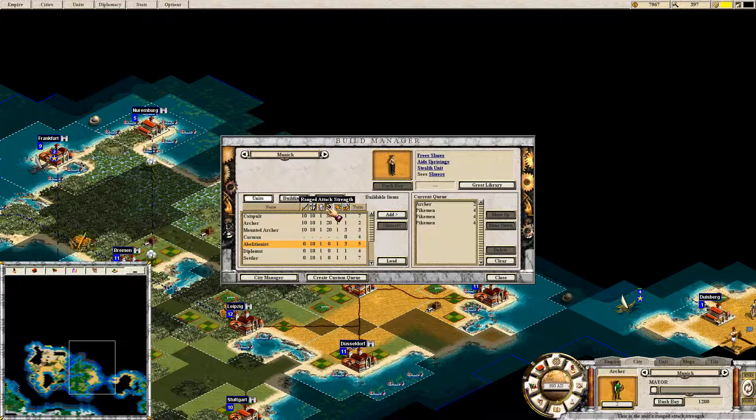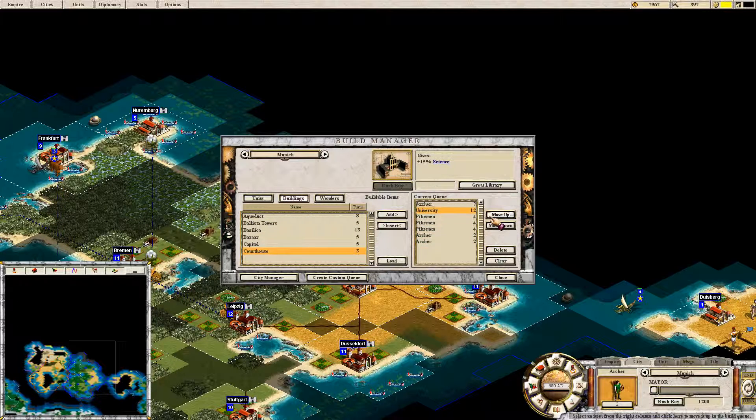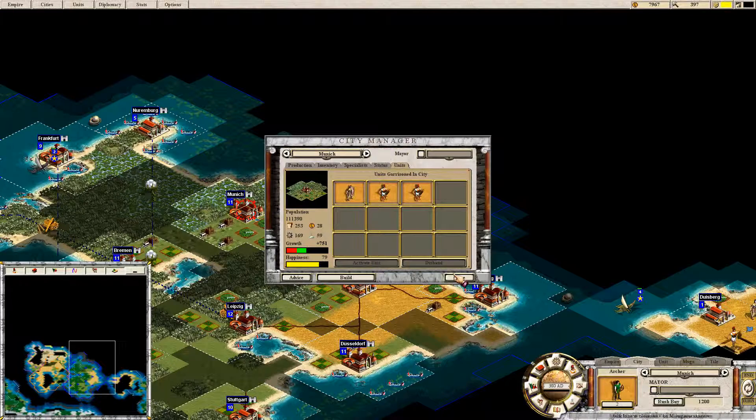This is a range, I think. Ranged attack strength, yes. Like this. And then we can build a university, which is actually that important. Goddammit, what a mess up.